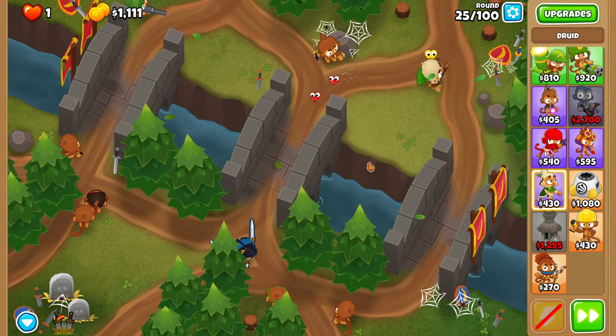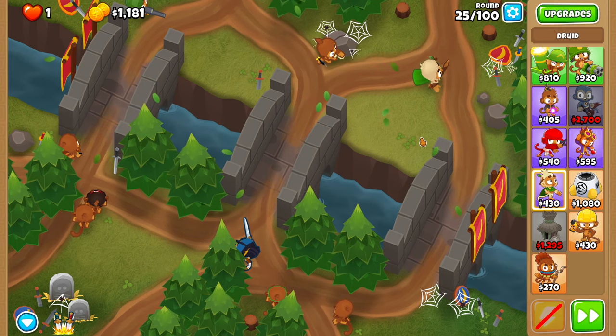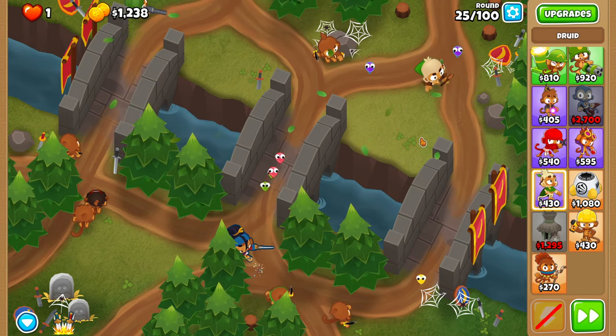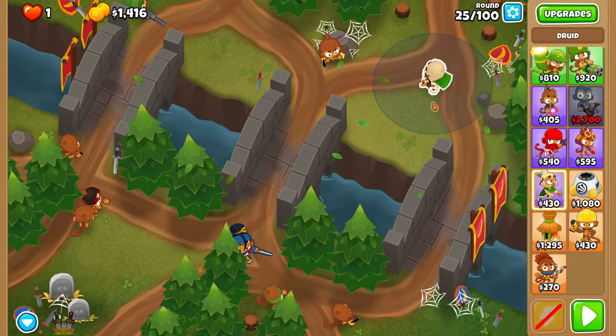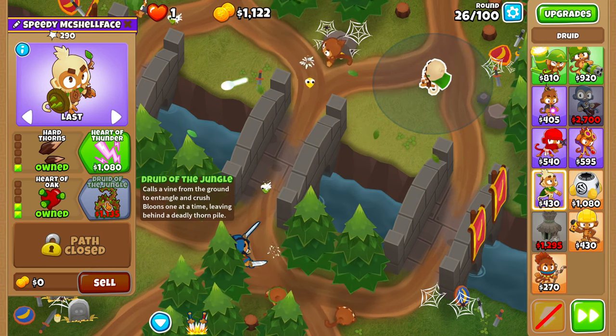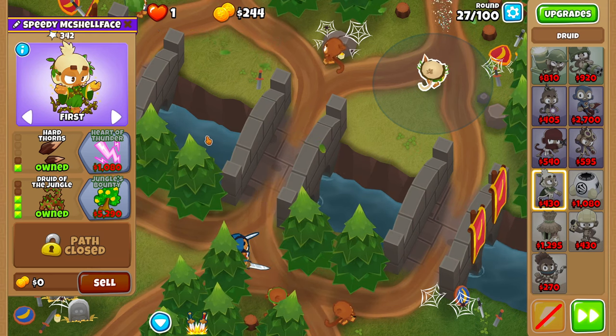On round 25, you shouldn't have to do anything, but there's probably a chance you have to use a leaping sword if something leaks on the bottom lane, so be careful of that. And then in the middle of 26, upgrade that druid to a 130 druid of the jungle and set him to first.